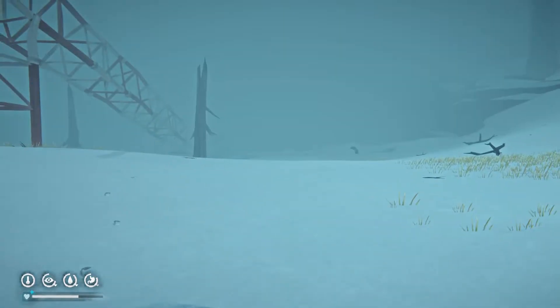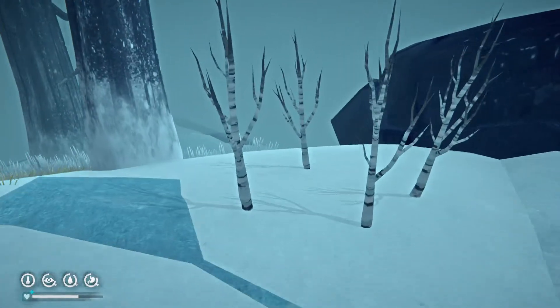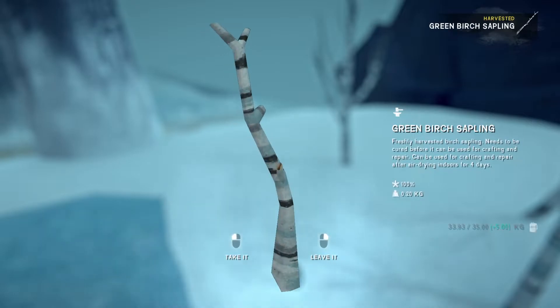The last one we got attacked by a bear right over there. Pretty sweet. Well, by the bear — the only bear. And then we came across this. Kind of curious. What does this do? Green birch sapling. Freshly harvested birch sapling needs to be cured before it can be used for crafting and repair. Can be used for crafting and repair after air drying indoors for four days.